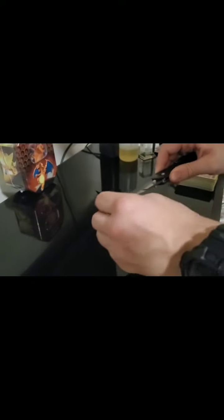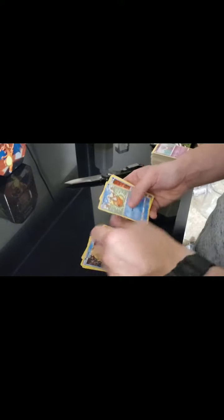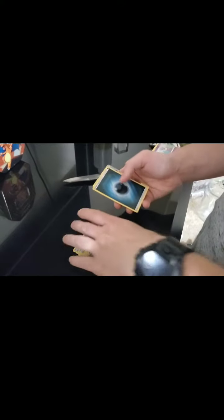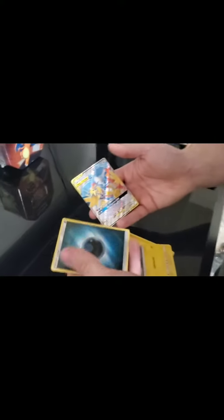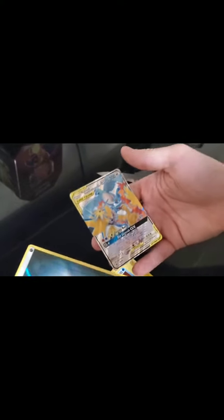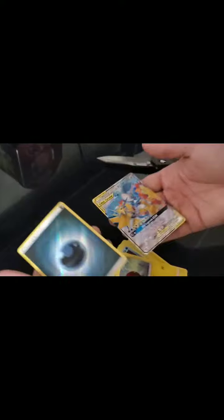We got legendary birds on the front of this pack - I know there's a really awesome full art mosaic card and I would love to get that. Lightning energy, Charmeleon, Brock's Grit, Far-fetched, Psyduck, Magikarp, Starly, Voltorb - we got something cool on the back! Oh my god - did I just predict the legendary birds in that pack? I just said I want to get the legendary birds. This isn't exactly the one I wanted but that's the full art I think. It's really common but I haven't pulled it yet so it's not common to me.